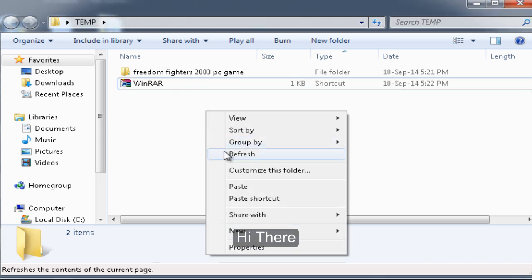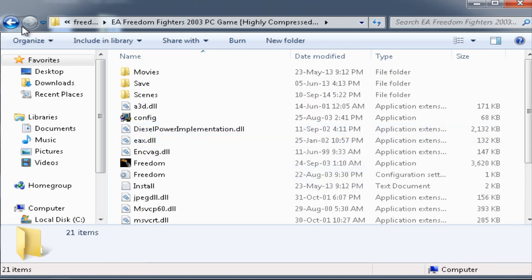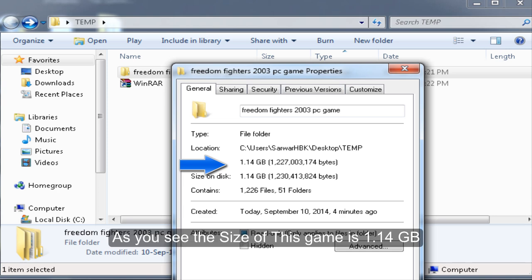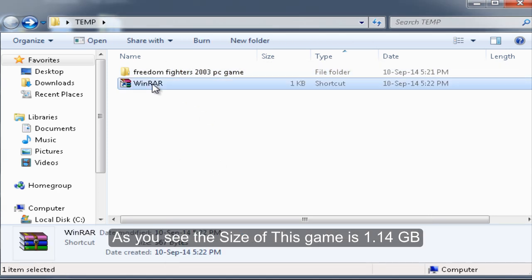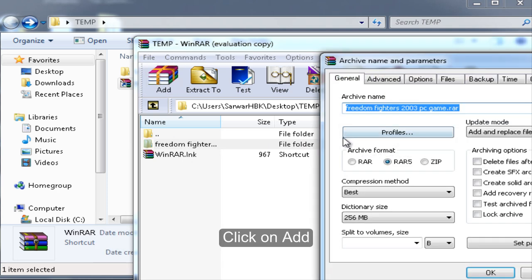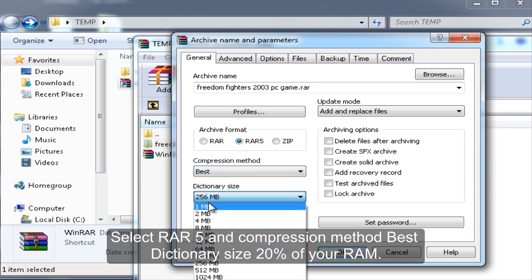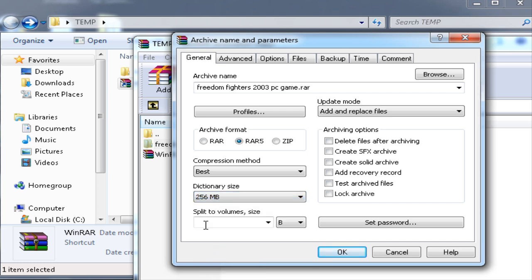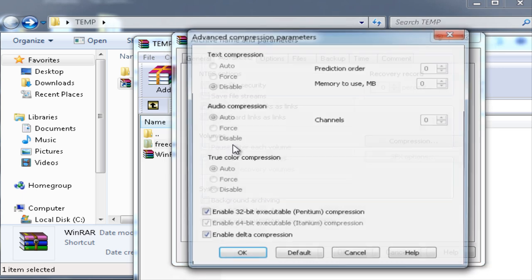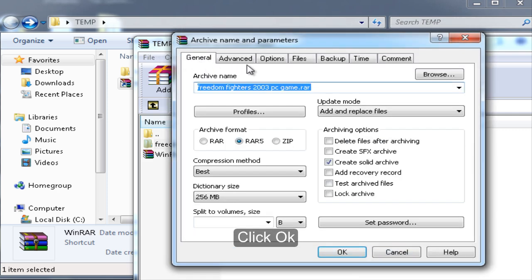Hi there, today I will show you how to highly compress a game folder. As you can see, the size of this game is 1.14 gigabytes. You will need WinRAR, downloaded free from rarlab.com. Open WinRAR and select or browse the folder you want to compress. Click on Add, select RAR5, compression method Best, dictionary size 20% of your RAM, and check Create Solid Archive. That is it — click OK.